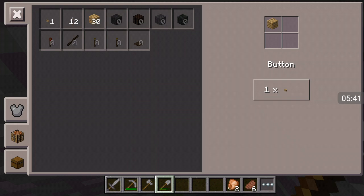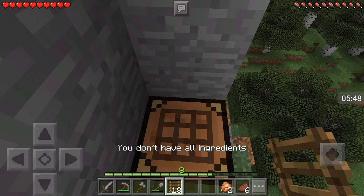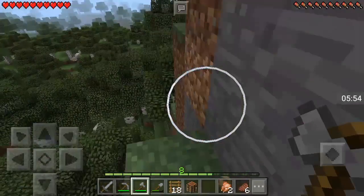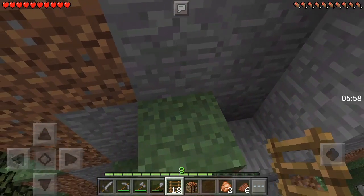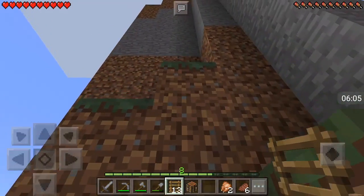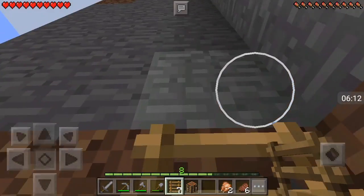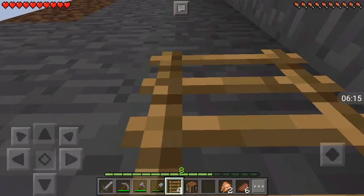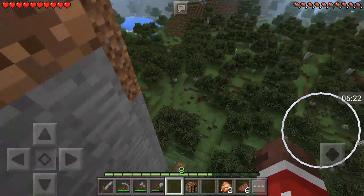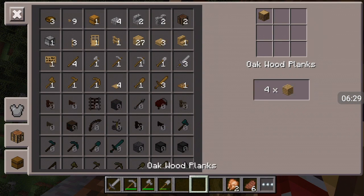Can we craft ladders in here? No. We should probably actually bring the crafting table. Place, place, place — alright, up we go. This looks very, very high. And we're out of ladders. Woo, this is high! Let's head back down real quick and craft ourselves a whole bunch more sticks to make a whole bunch more ladders.